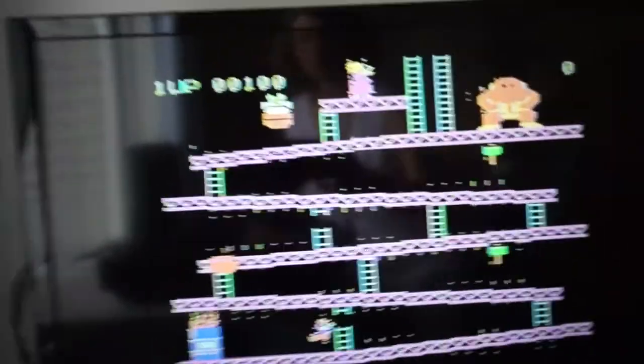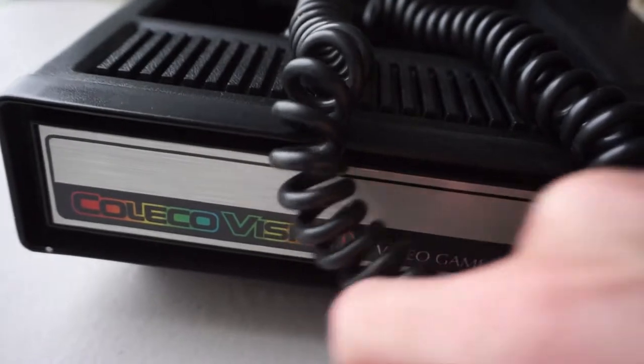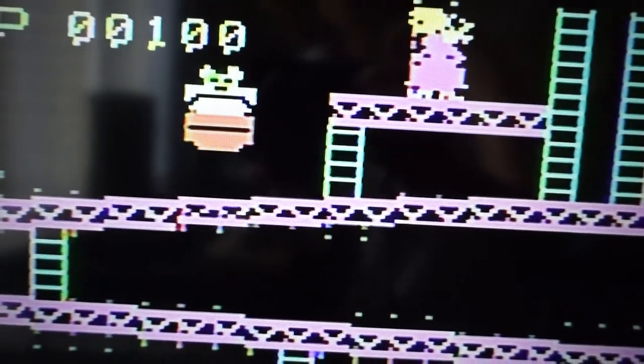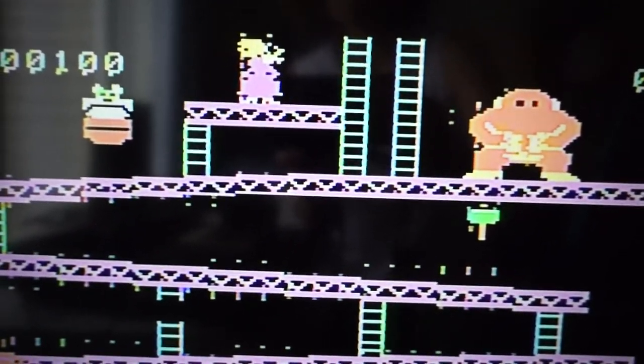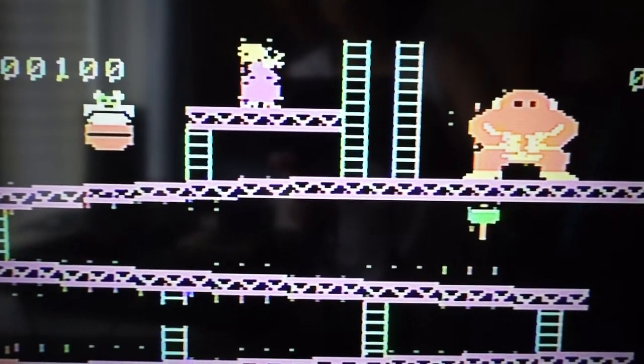This is the 1982 ColecoVision game system. It is not refurbished — it's the original. And check that out: Donkey Kong's face is off the body, and the princess looks pretty pixelated herself.